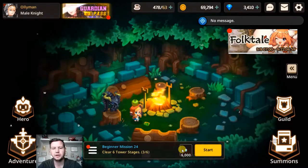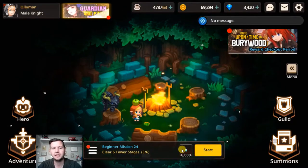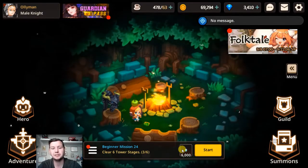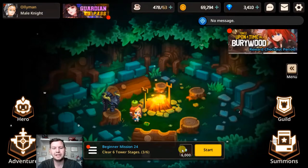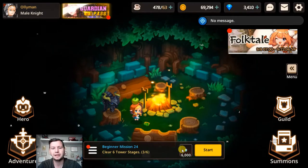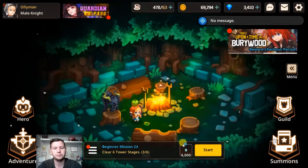Hi guys, this is ShaiSwede and in this video I'm gonna show you how to three star stage 1-7 in Guardian Tales and also how you find the secret passage in the same level. Stage 1-7 can be a little bit tricky if you don't know where to find the last purple coins and the treasure chest, so I'm gonna show you where to find them.